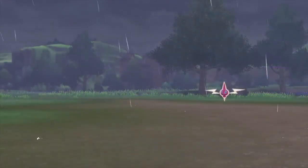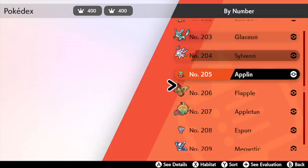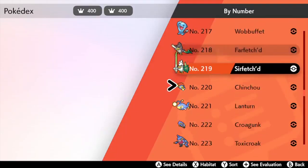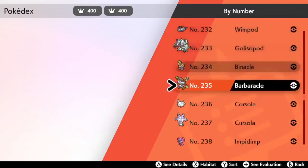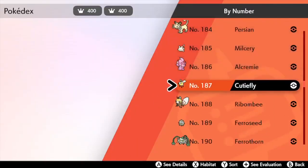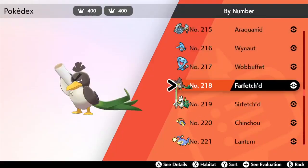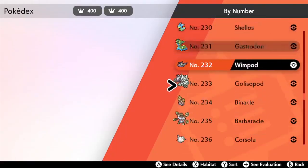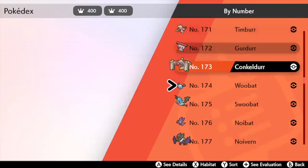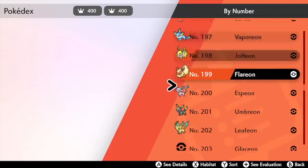To get the shiny charm, you have to complete your national Pokédex, which is the same as in previous generations. This means owning every single Pokemon in the national Dex. This is easier in Sword and Shield than it has been in the past because there are only 400 Pokemon in the national Dex. You don't have to own them all at the same time. The moment you acquire a Pokemon, your Pokédex will register it and it will remain registered even if you trade the Pokemon away. Once you complete your Pokédex, head to Circhester.